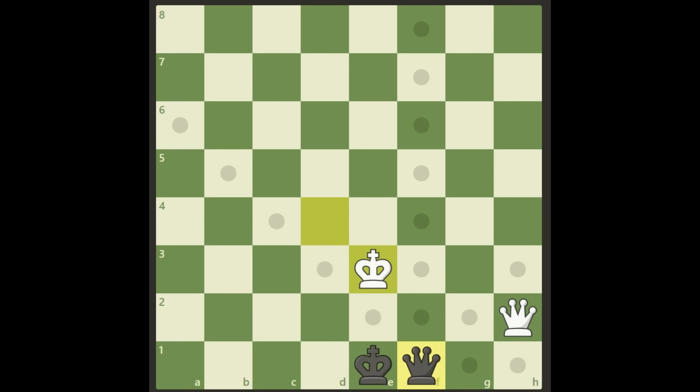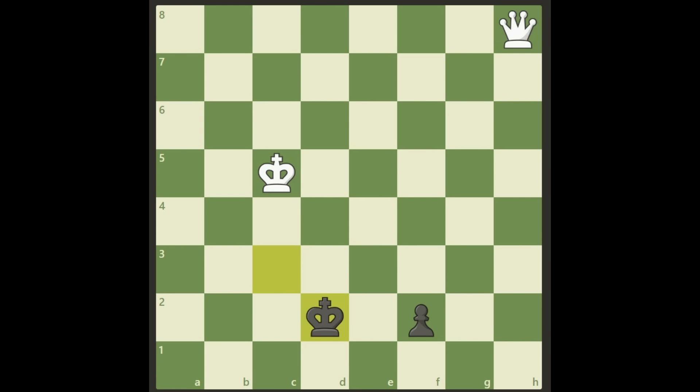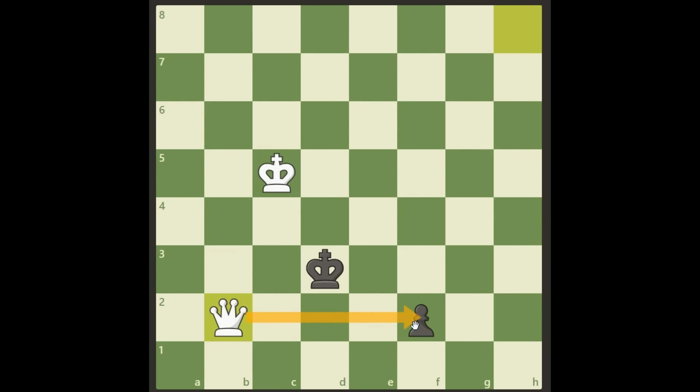Let's go back to the other possible defense: king to d3. There's only one winning move for white here. There's no point in trying to attack the pawn like that — we don't want the king to go to e2, then it's a draw. So the winning move for white is queen b2. It's a very smart move: it attacks the pawn and at the same time stops the promotion because we have the queen b5 check available. So black needs to move his king to e3, since all other squares are blocked.